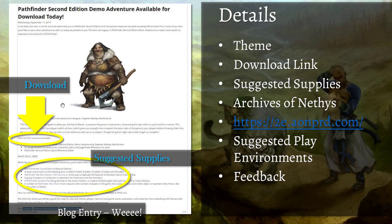You can use the Archives of Nethys if you're good at web searching and need to quickly look up what a feat does for the barbarian, or what 'deadly' versus 'versatile' means on a weapon. They also mention suggested play environments in the blog posting — hey, this would be great at a game store with four to six friends. They ask for feedback and present it as freestanding with optional cooler materials.